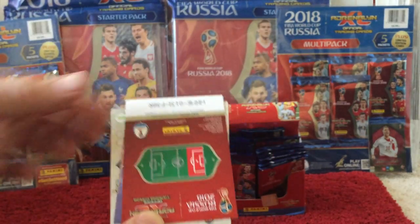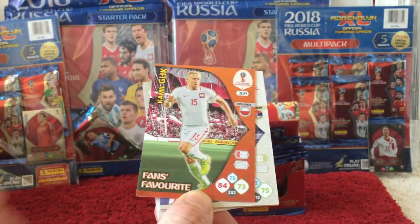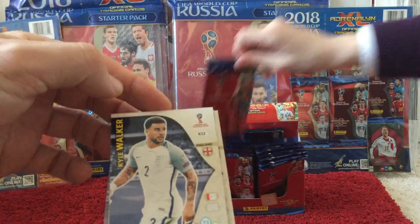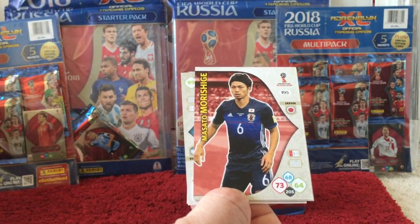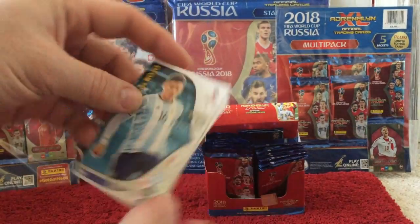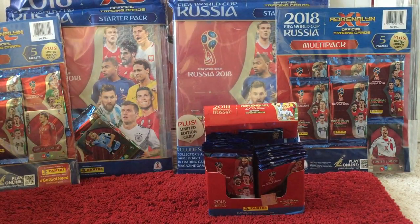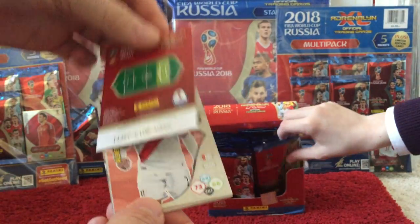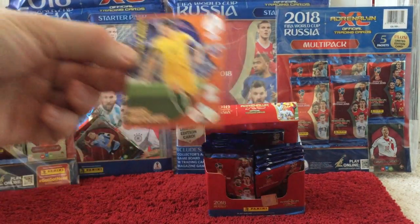And then we also have a Fans Favourite card for Kamil Glick for Poland. Then we've got Mitrovic, Walker, Morishigi, Bjarnason, Odarojo, and Rodriguez. Then we have Sidibe, Paulinho, and the insert card is a Tim Cahill Fans Favourite.